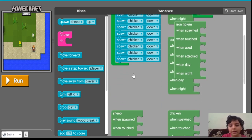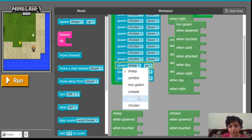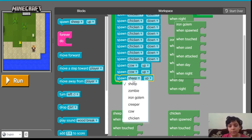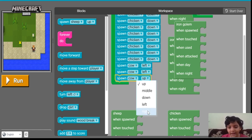Now I am going to spawn 3 cows. I am going to spawn 3 cows: 1, 2 and 3. I am going to make 2 cows spawn on the left and 1 on the right.